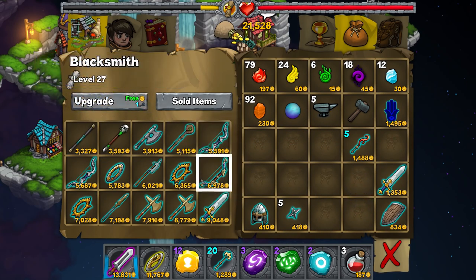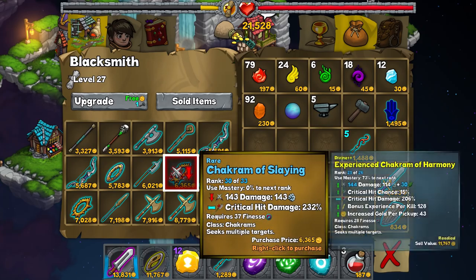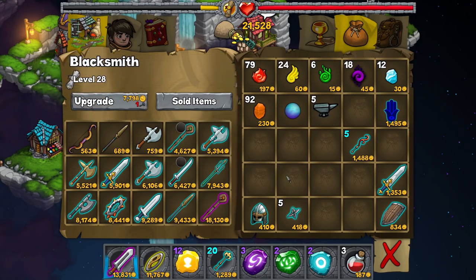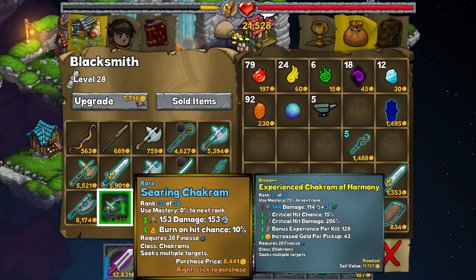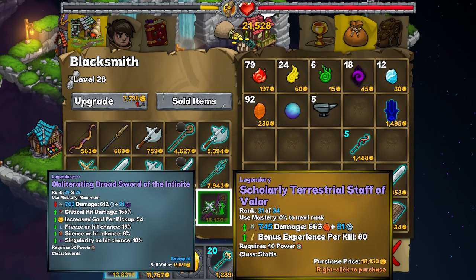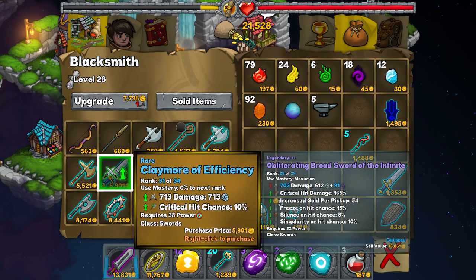We've got a rare chakram. It's starting to do nice damage, but it's not amazing really. Let's upgrade again. Now it's okay. Burn chance on hit, 10% — that's quite nice. Not quite as good as the one we've got right now.